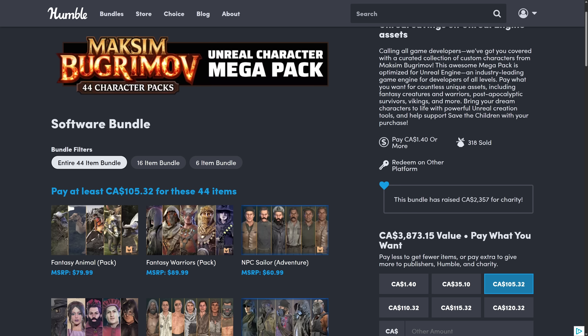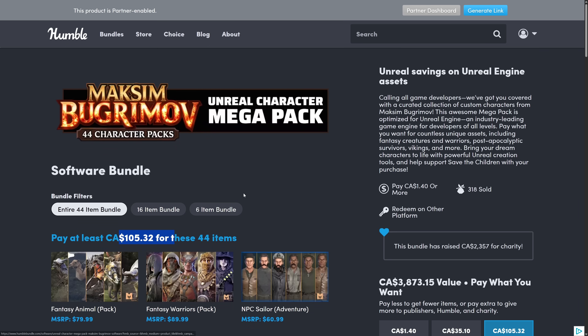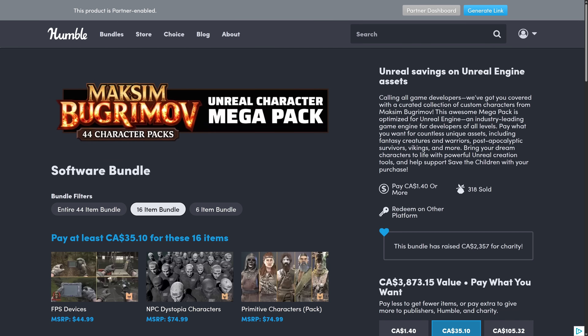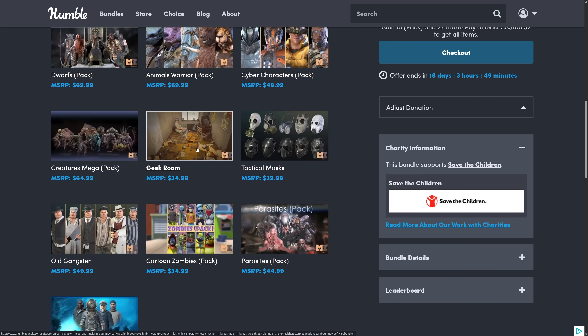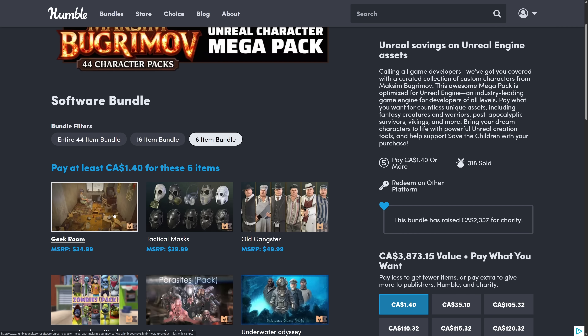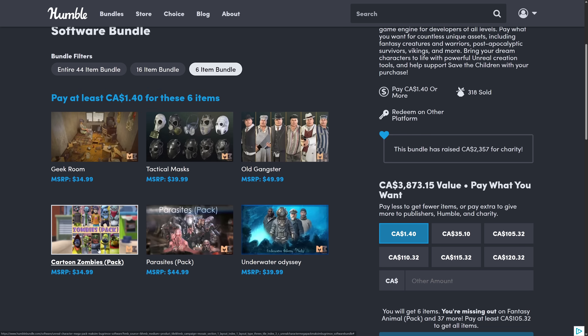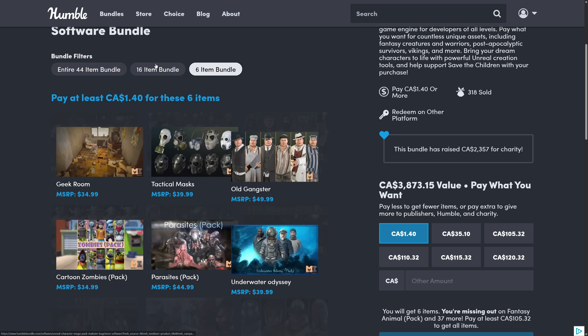When you look at the pricing, this is probably the most expensive bundle we've had yet, but it's also probably one of the largest bundles we've ever had. It's not an average price tier — it is a fixed cost tier. $25 US for 16 packs is pretty decent. And you can even come in here for a buck and get the one asset Geek Room plus the one cartoony pack as well, just to see what they're like for a single dollar.